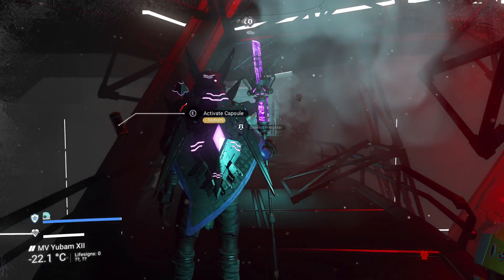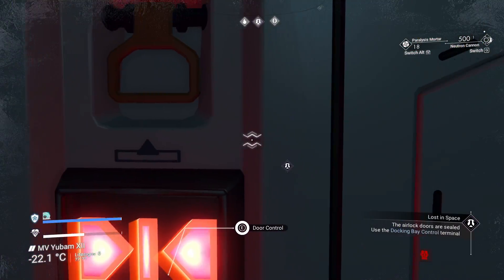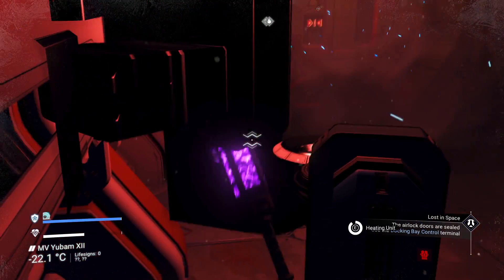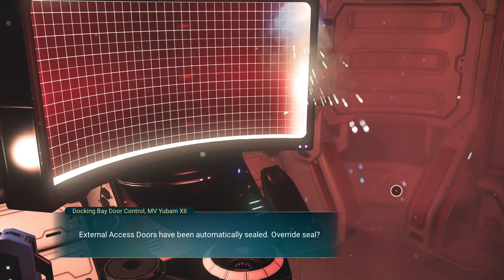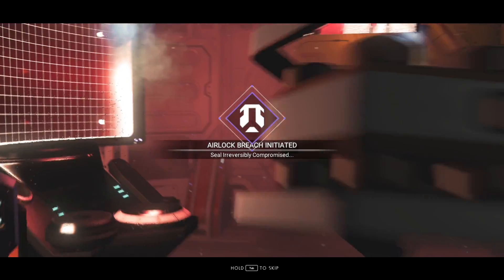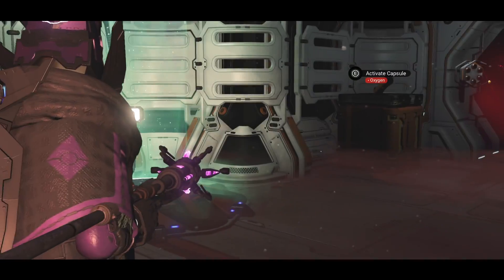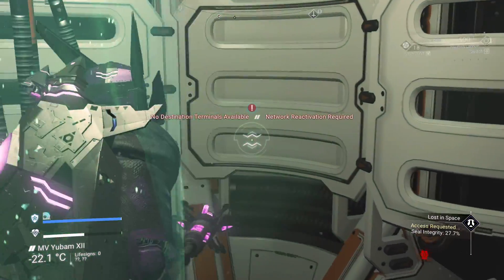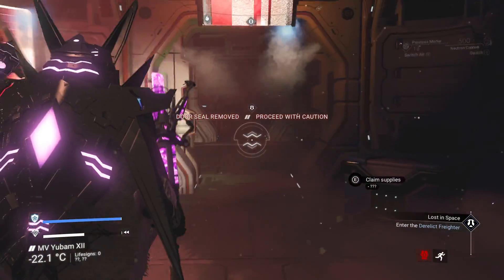We're going to switch to that neutron cannon — there we go, that's what we want to be on. I have been in this derelict once just to make sure that it had bugs. So let's unseal that door and turn our flashlight on for a little bit of extra visibility. I only mentioned that I've been here before because normally this teleporter won't be turned on, but because I've reloaded the game, it's just a graphical glitch.